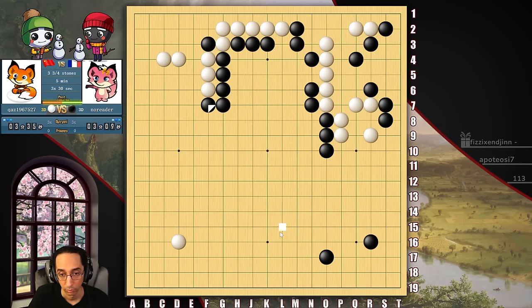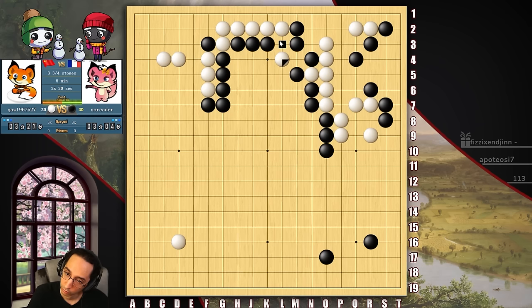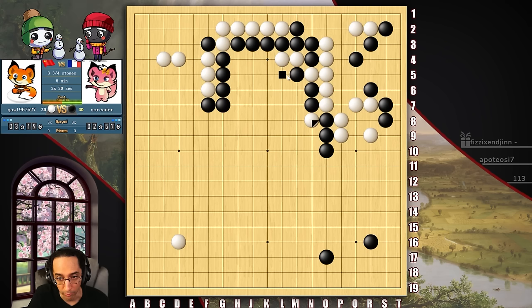I'm going to turn — it prevents us from growing any further and then threatens to grow my own thing. I'm not afraid of whatever he's doing here, because I know I've been protecting my cutting points and I haven't made bad shape. Obviously we're not going to atari. I'll just connect solidly. We've got 3 liberties to 2, so we're always fine. Same thing — 3 liberties to 2, we're always fine. Nothing you can do about it. It's just a math problem.